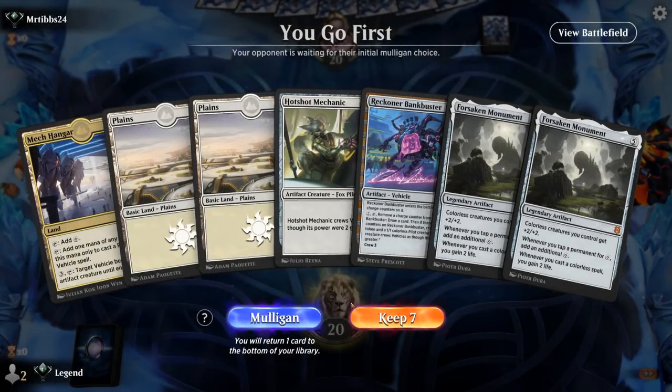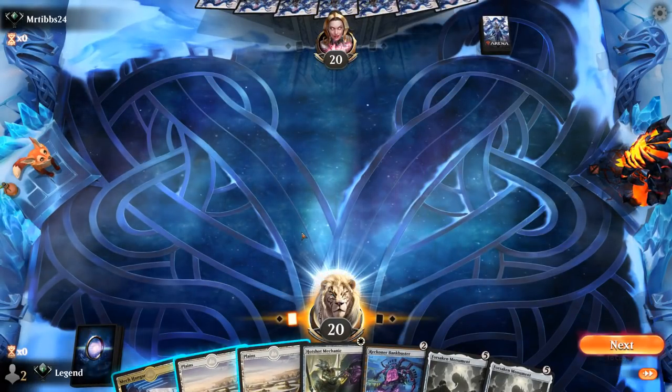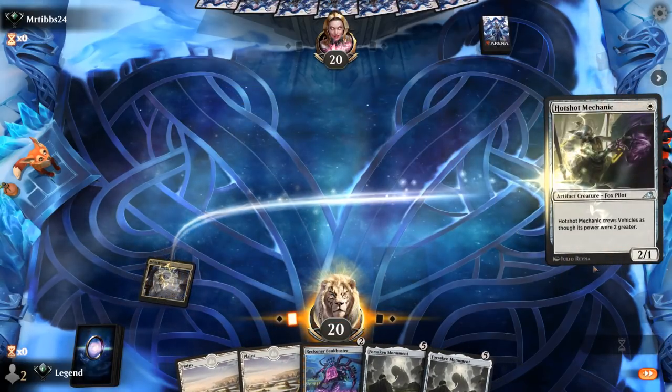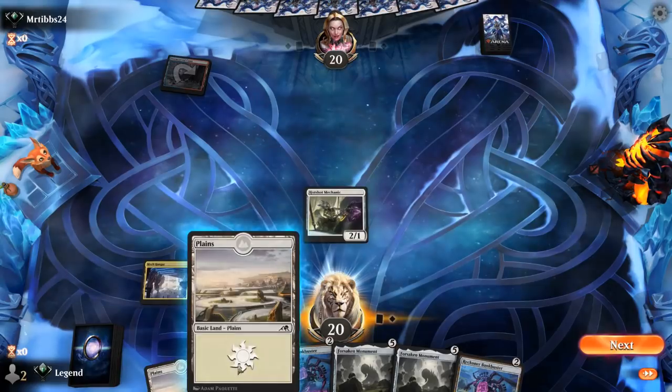We're on the play — our hand is okay, not amazing. Double Monuments but no real way to ramp into it at the moment. We can crew a Bankbuster and draw cards with it, so we'll try it. The Hangar also makes mana for Mechanic and we want to prioritize playing our colorless lands for Monument. Up against Blue-Red. We can hit for two and then next turn decide if we want to crew Bankbuster or draw cards.